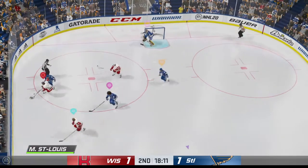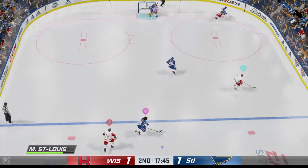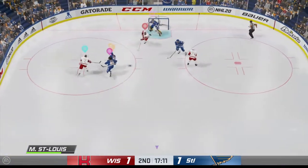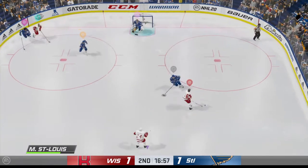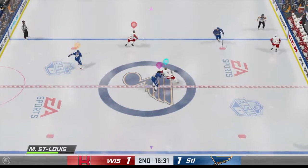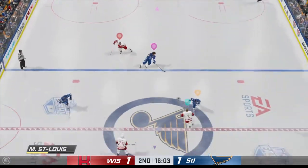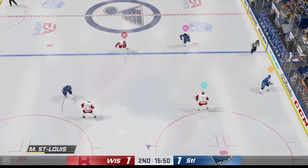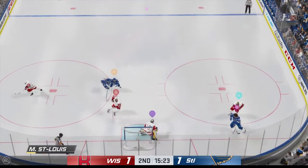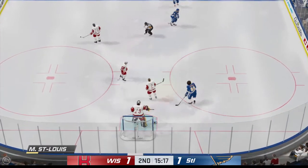St. Louis won the draw. Taken along the wall by St. Louis. They telegraphed the pass and he picks it off. That one's broken up by a great defensive play. He almost lost it for a second there but regains control of the puck. St. Louis gains a hold of it. Handles the pass at center. Here's a short pass to Kane. Here's a shot in front of the net, the goaltender covers up for a whistle on the play.